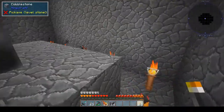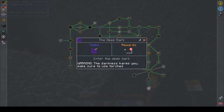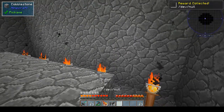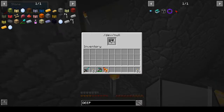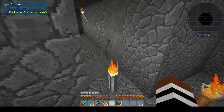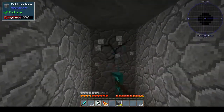All right, let's have a look in the book, because we have entered the deep dark and we got a dev null, which is nice. Cobblestone - so that should pick up cobblestone every time we use it.